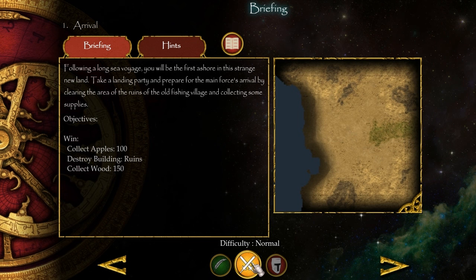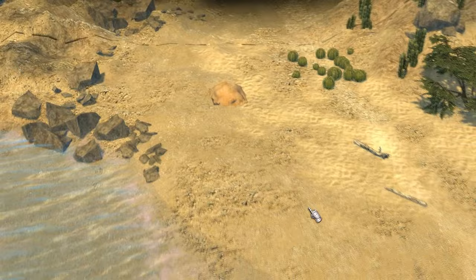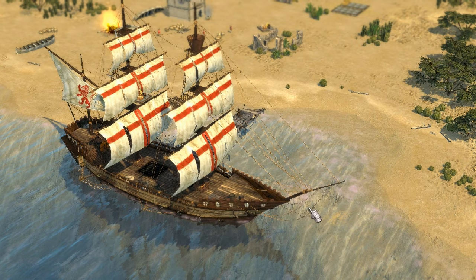We'll do it on difficulty - we can do this. No hints needed. So this is interesting, there's a storyline. I really do like the graphics of this - it's like a modernised Age of Empires graphical style and I love it. That boat looks so awesome. You can tilt and rotate the camera. We need to get 150 wood.